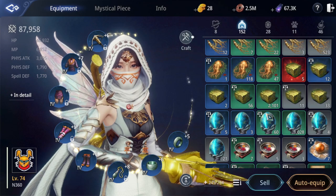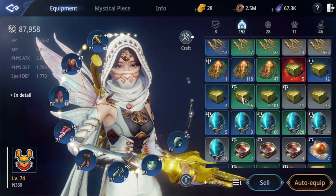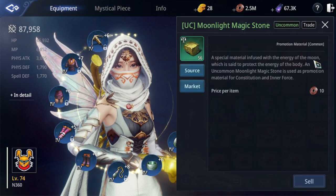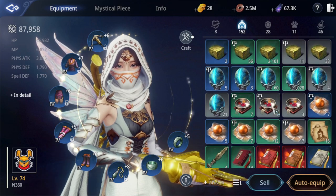Pero yung ibebenta ninyo dyan is yung credable. Ang credable pala is yung may kimbangan sa gilid. Ibebenta ko rin yan pag dumami na, kasi kahit yung sabihin benta mo ito — konti lang. So yun yung pangalawang element na binibenta.